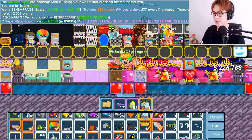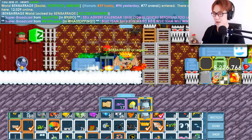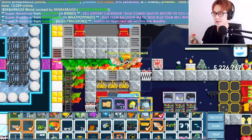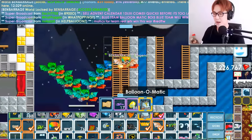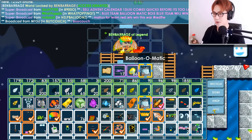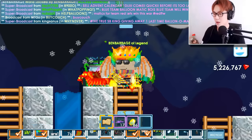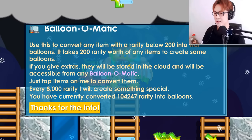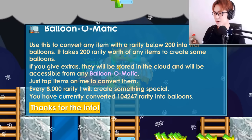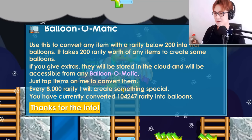If you wanna buy anything, go to I Quit — that's my vending shop. We can share it with your team if you want. Let's go to my base and use it. If you are kind and you really want your team to win, you can place one of these and let your team members use it — but it will explode and it's expensive. Convert all your random junk into balloons for the war. Beware — it may overheat and explode. It's public for anyone on your team to use. Use this to convert any item with a rarity below 200 into war balloons. It takes 200 rarity worth of items to create some balloons. If you give extras, they will be stored in the cloud and accessible from any Balloon-o-matic. Just tap items on it to convert them. Every 8,000 rarity, it will create something special.